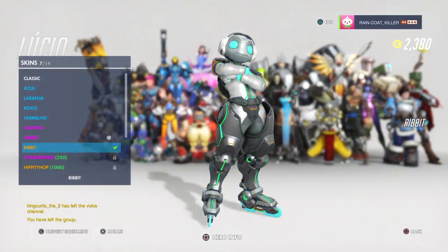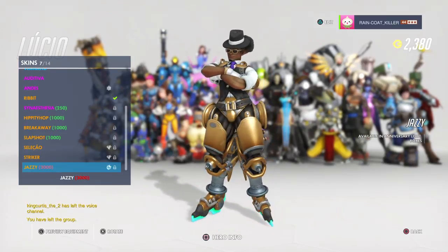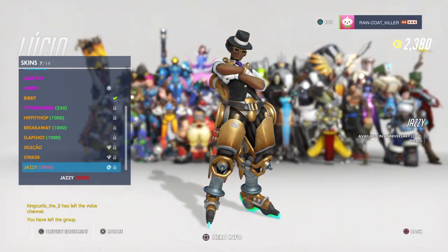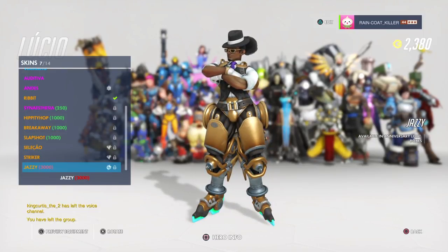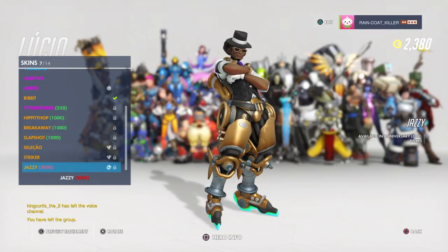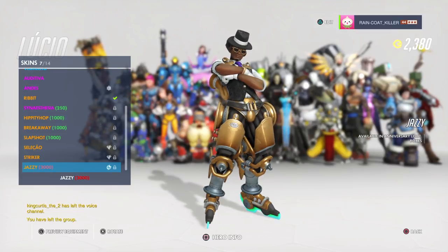Oh, the Lucio one - the Lucio Jazz skin. If I'm going to buy any more skins, it's probably this one, because I like this one a lot. What's really cool about this Lucio skin is the songs they play with it are different - they have more of a jazzy feel. If you put it on healing, it's a more relaxing jazz beat. While the speed boost is this really crazy, Coltrane-esque jazz beat - super fast and intricate. I like that a lot.